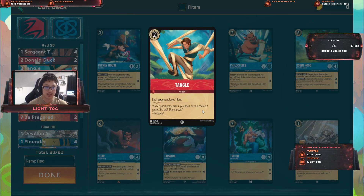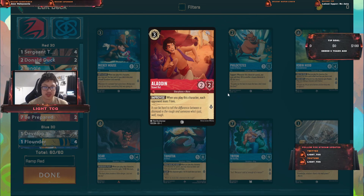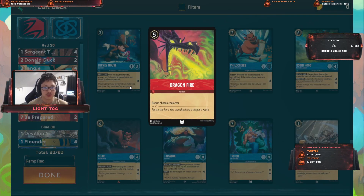I have 4 Tangled, an action card where each opponent loses 1 lore. I like this — it lets me slow down my opponent from taking lore, and it's also very low cost. Next card is Aladdin Street Rat, same idea as Tangled: low cost, 3 ink, 2/2, and when played you can make your opponent lose lore. So if you have your hand stacked up, just go crazy with it. I run 4 Dragonfires for the sake of banishing my opponent's cards, controlling the field a bit more, making sure they cannot quest.